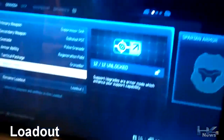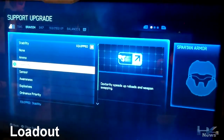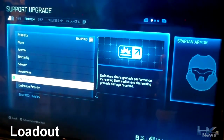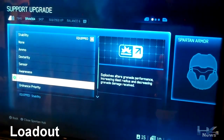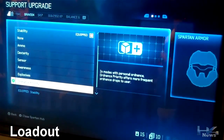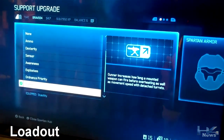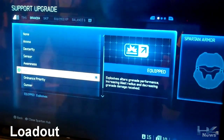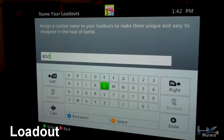Let's go with one of the new ones — let's see how many grenades we can pick up: grenadier. Support upgrades: stability, ammo, dexterity — speeds up reloads and weapon swaps, that's pretty cool. Sensor increases motion tracker range. Explosives alters grenade performance, increasing blast radius and decreasing grenade damage received — which sounds fantastic given the tactical package I've chosen. This one offers more frequent ordnance drops. Gunner is for turrets and vehicles like warthogs. Let's go with explosives. We can rename our loadout — I'll call this my Boom loadout.